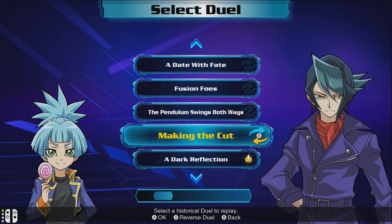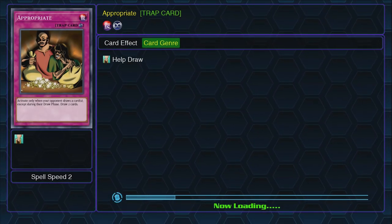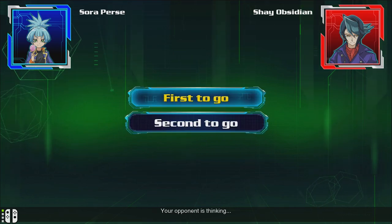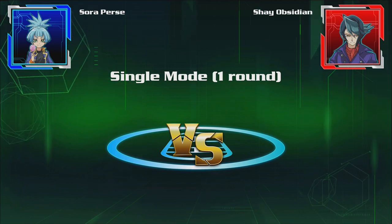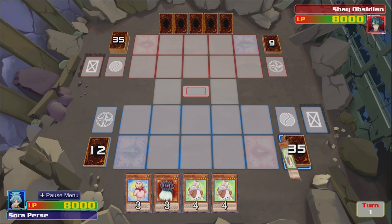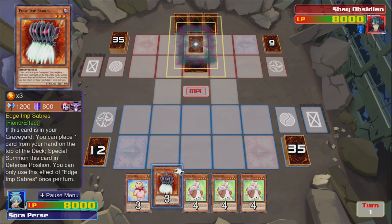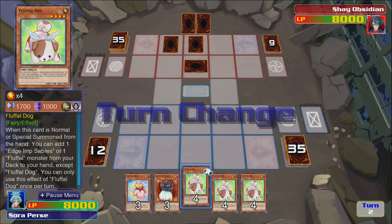Alright, so this is the little stuffed animals versus the Raid Raptors. Are you Raid Raptors? I feel like you might be. The Raid Raptors — I didn't really understand too much, didn't really like the deck. And Sora has some fusions which I'm not entirely sure how to use. They're very cute though.